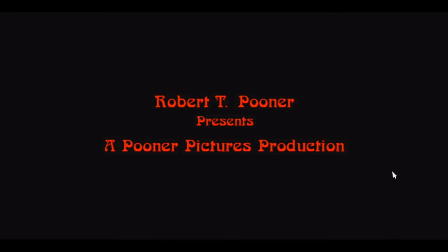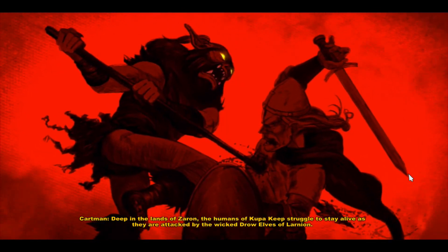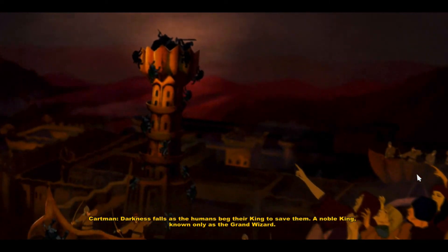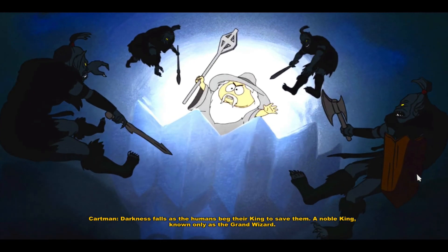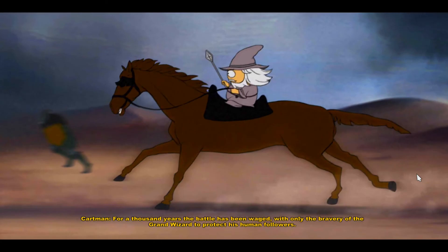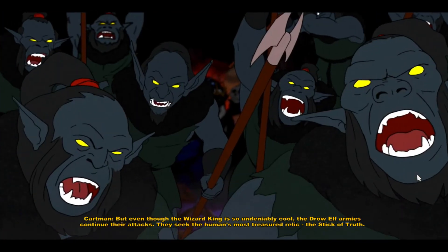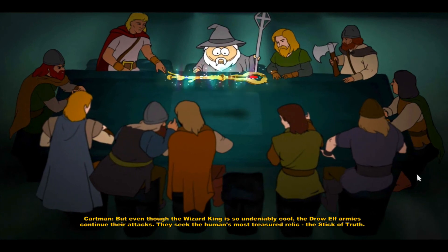Ha, 'pooner' — that's a funny word, I already like it. Deep in the lands of Zaron, the humans of Koopa Keep struggle to stay alive as they are attacked by the wicked Drow Elves of Larnia. Darkness falls as the humans beg their king to save them — a noble king known only as the Grand Wizard. For a thousand years the battle has been waged, but even so the Drow Elf armies continue their attack. They seek the human's most treasured relic: the Stick of Truth.